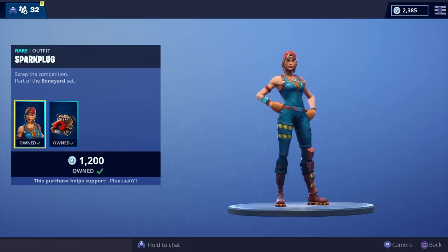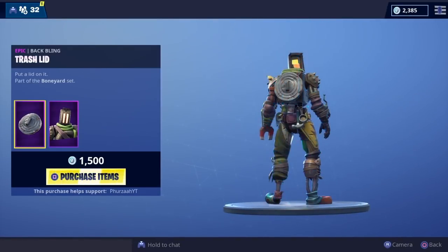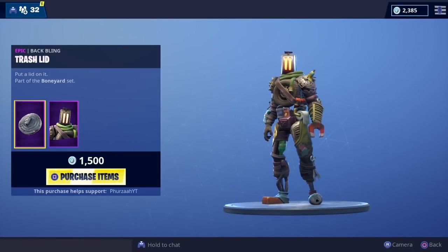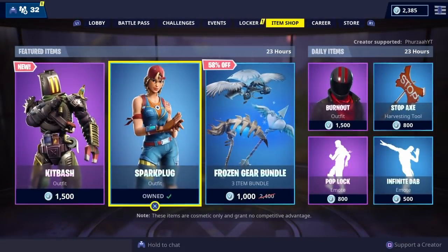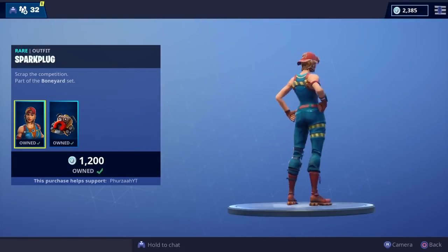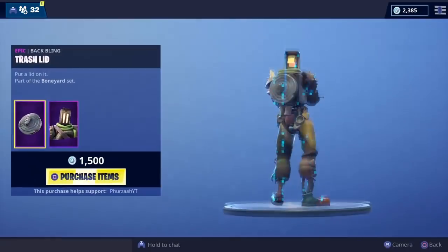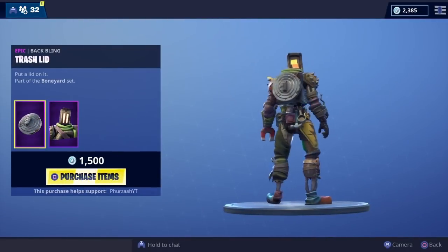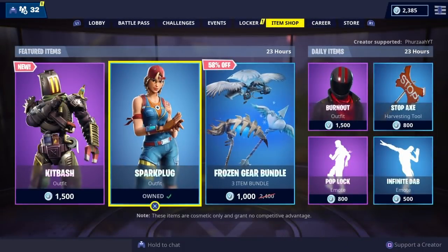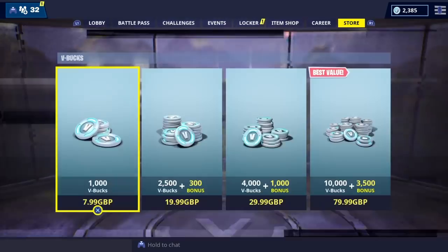We do have another skin in store called the Kick Bash, which comes with the Trash Lid back bling. Personally I do like the skin, but they both come in the same set so I thought I'd only pick up one. The Spark Plug is just a lot nicer — I prefer female skins anyway, and I prefer this back bling over just a bin lid or trash lid. If you guys are going to be picking up anything in the Fortnite store, please do use my support-a-creator code, it is FurtherYT.